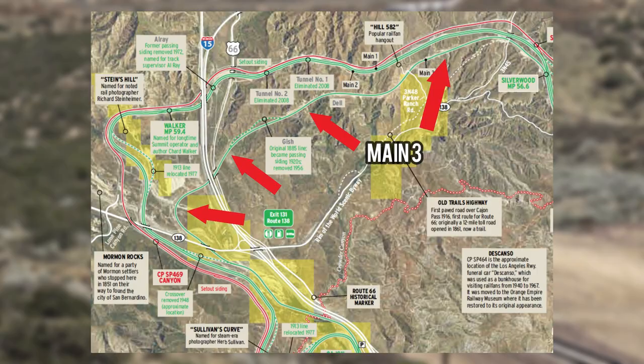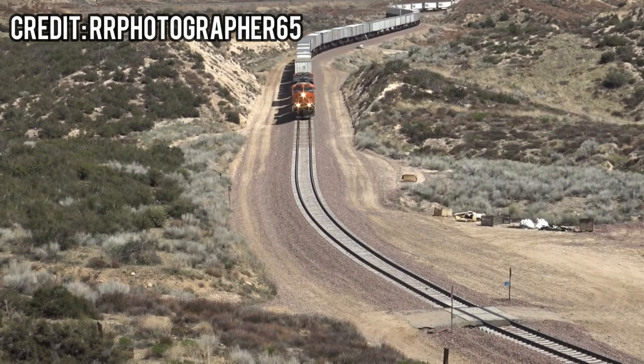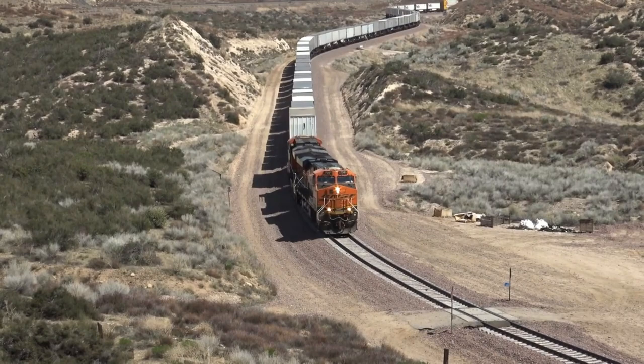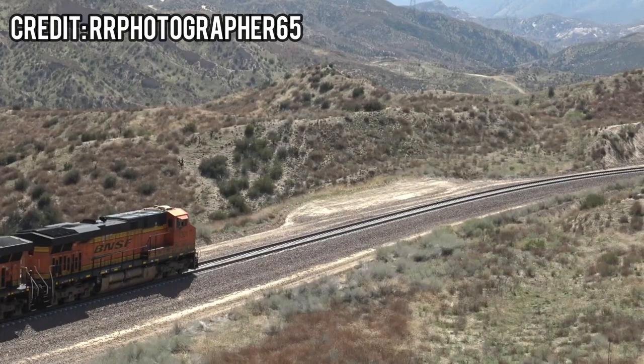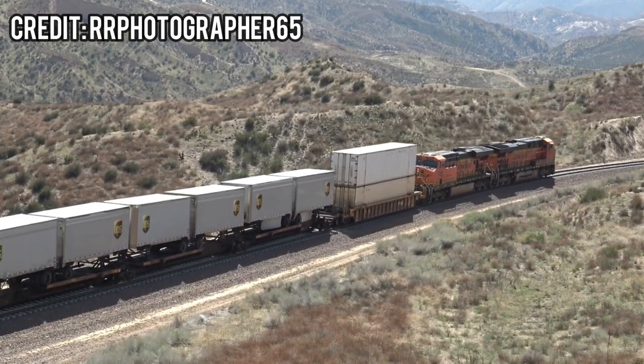The initial main line is known as Main 3. This 4-mile, 3% gradient was a massive challenge for freight trains. Longer trains were at high risk of becoming a runaway, so in 1913 a second track was developed — 2 miles longer but with lesser steep gradients, only getting as steep as 2.2%. This track is called Main 2. Some Union Pacific trains shared the line until the 1960s, when construction of the Palmdale Cut-Off was completed. This set of tracks was designed for UP trains to bypass Los Angeles and Burbank for reduced travel times. Today, most Union Pacific traffic runs on the Palmdale Cut-Off, but some still run on the BNSF line.